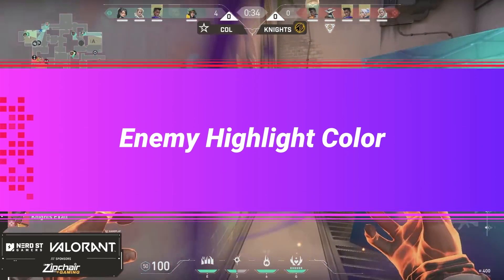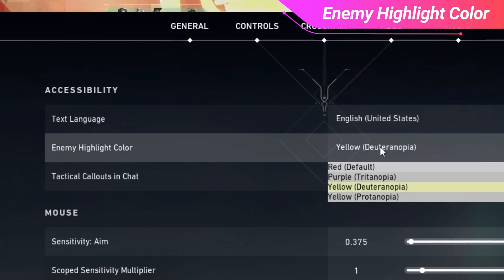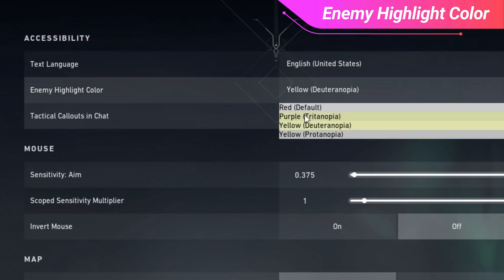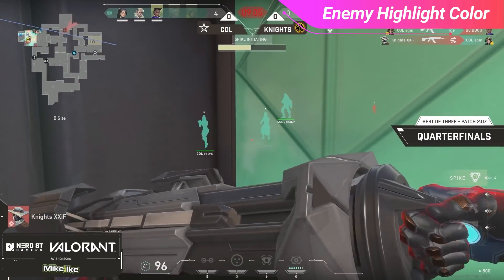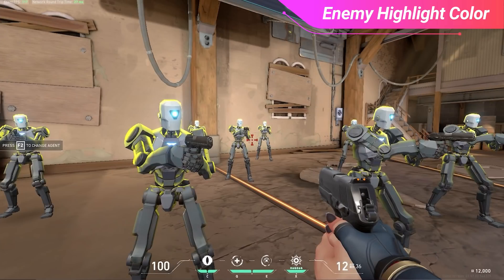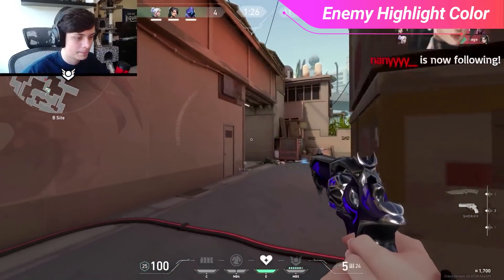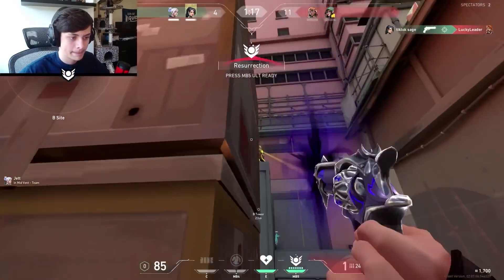Now let's go over the more niche settings that will give you an edge against your opponents. First up is the enemy highlight color, found in the general tab. This was originally meant to assist colorblind players by changing the outline color of enemy models to colors that are easier to identify. The settings available are red, purple, and yellow. While it was originally for accessibility, it ended up providing a competitive advantage. This setting is red by default and many streamers keep it there. However, an overwhelming majority of top pros actually have enemy highlight color set to yellow, because it makes enemies stand out much more — they stick out like a sore thumb — making it easier to spot and react to them. We recommend setting this to yellow.